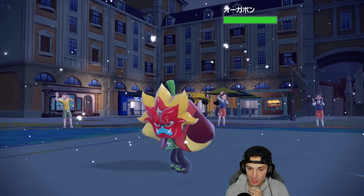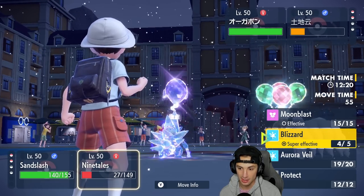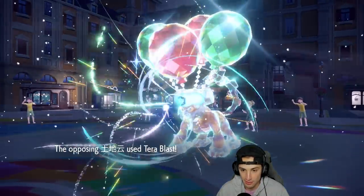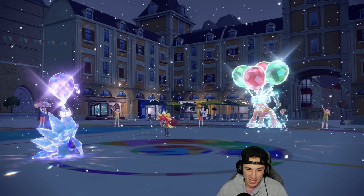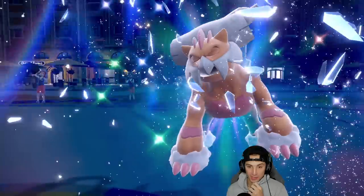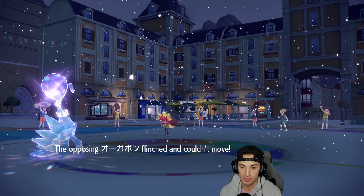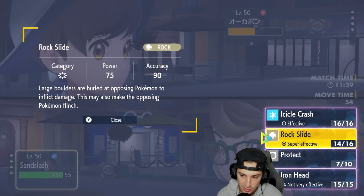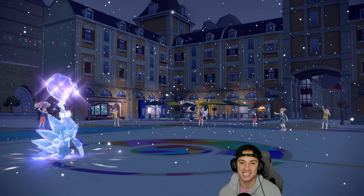Ogerpon comes out but they don't have Tera anymore. Rock Slide looks great here, so I Rock Slide and Blizzard. Tera Blast comes toward Ninetales which I like — Sandslash will be able to outspeed their Ogerpon. Rock Slide lands and does half damage — we're doing well! They flinch! We need to land one more Rock Slide to win. Rock Slide connects and it's a KO! Let's go! Comeback with Alolan Ninetales and Alolan Sandslash — two wins and one loss, we grab a winning record!